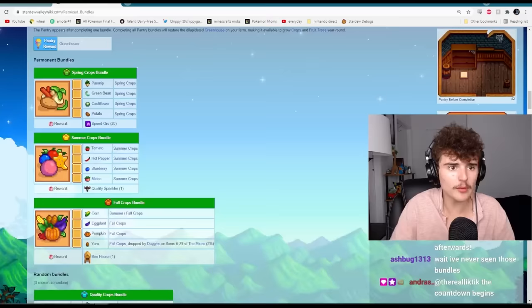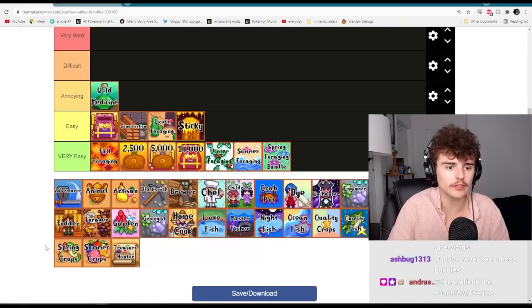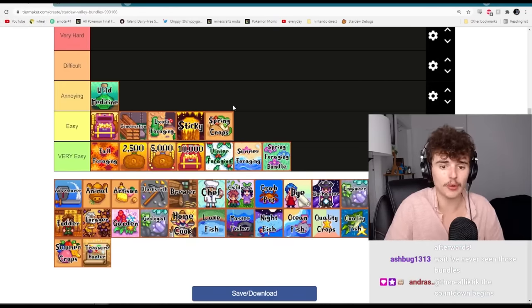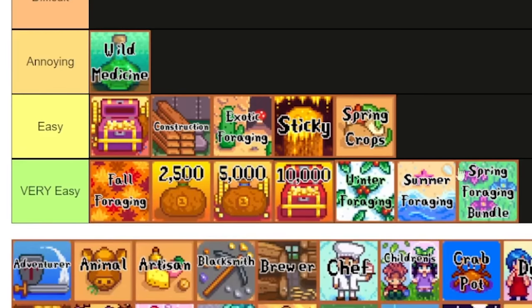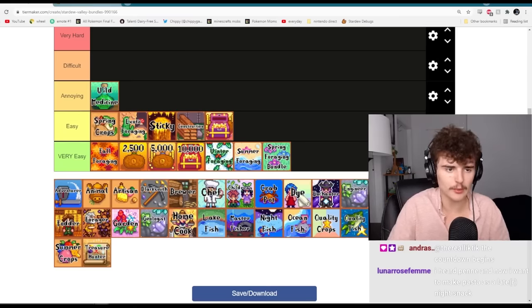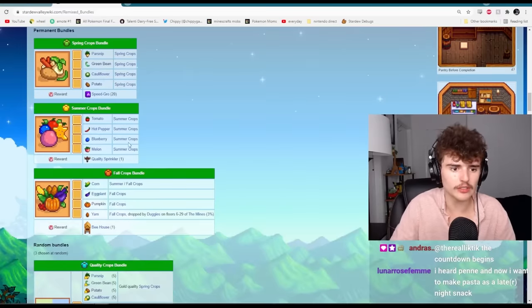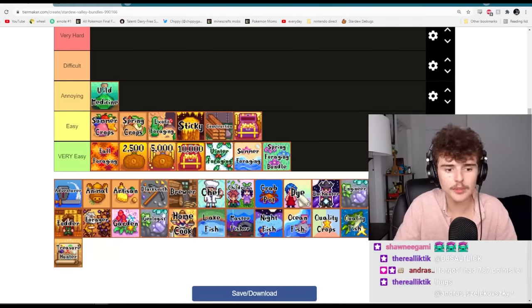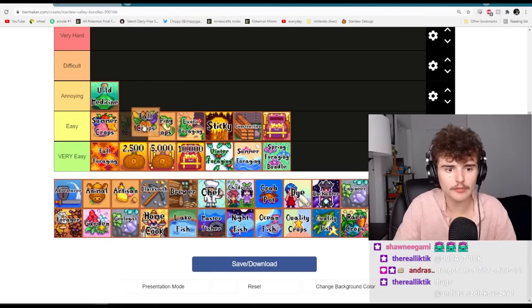The spring crops bundle is easy — definitely not very easy. The cauliflower can be sort of annoying if you forget to do it. It's not as easy as just picking stuff up off the ground; you have to plan for it. Summer crops is usually a little easier than spring crops because you're more established and have more income. Fall crops is pretty easy as well — I almost never have trouble with it. Spring crops I sometimes have a little trouble with.